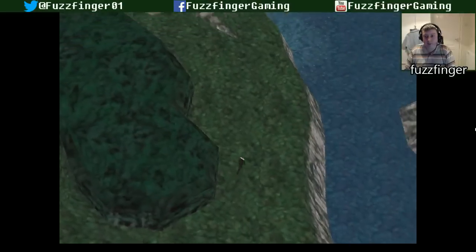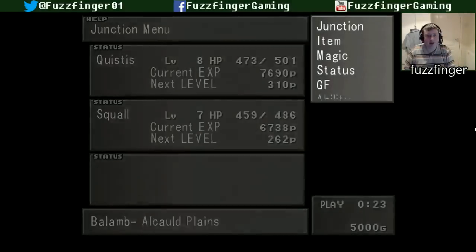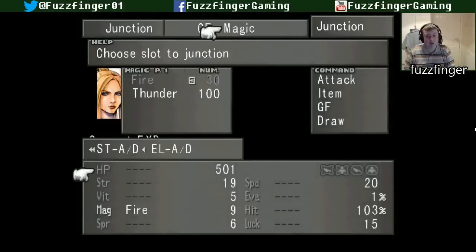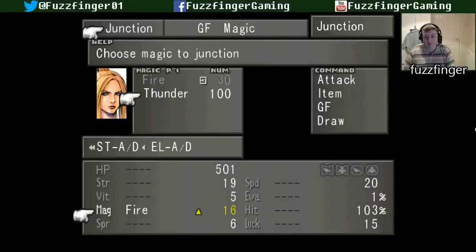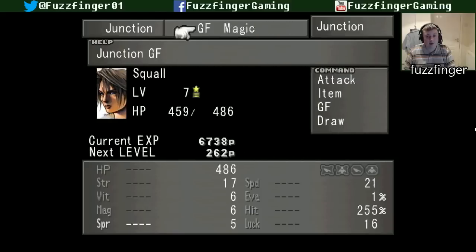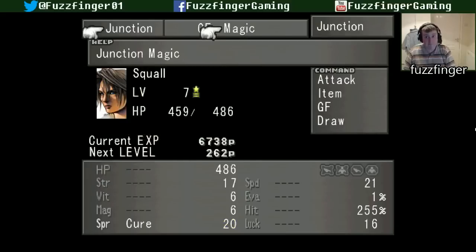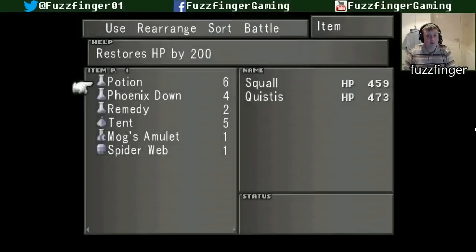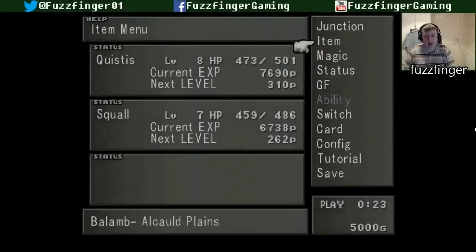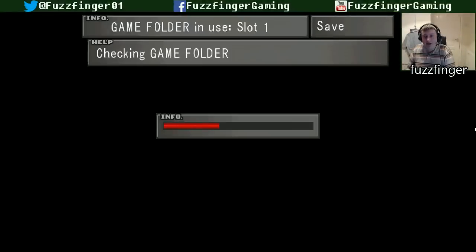And Quistis has now got a limit break. Before we do anything, let's do some junctioning very quickly — I know it's not the most exciting thing to watch. So we'll get rid of that fire, throw on a thunder, and same with Squall — he can have a cure, his spirit will go up. How much potions have we got? Six. We should save before we go in, really, just in case the worst comes to the worst.